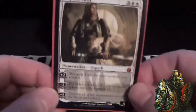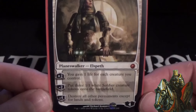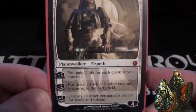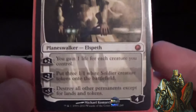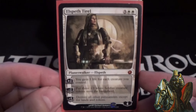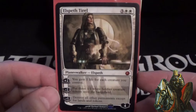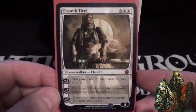Next, our two planeswalkers. The first is Elspeth, Knight-Errant — a five-cost white planeswalker with four loyalty. Her first ability is +2: gain one life for each creature you control, another way to gain life back. Her middle ability is -2: put three 1/1 white soldier creature tokens onto the battlefield, very fitting for this deck. Her last ability is -5: destroy all other permanents except lands and tokens — we generate lots of tokens, so we keep all our lands and soldier tokens while everyone else's non-land, non-token permanents get destroyed.